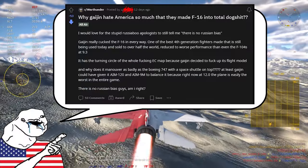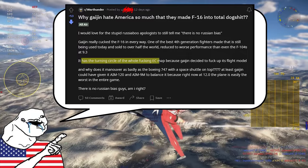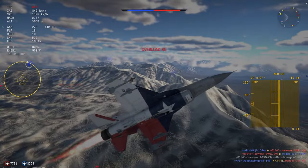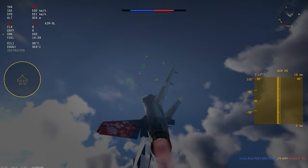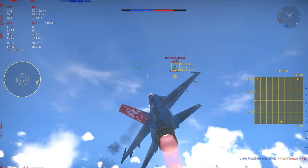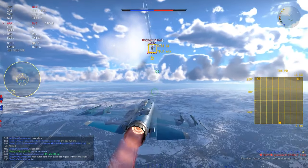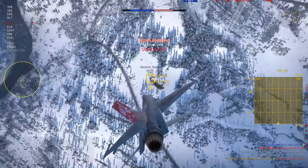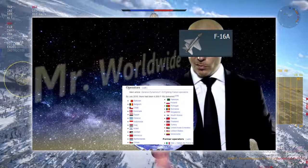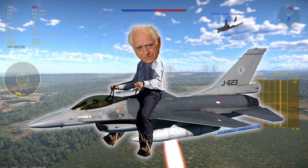But wait — the F-16 maneuvers as well as the goddamn space shuttle on final approach and has to turn the circle of an entire map, you may be asking. And to that I say: learn how to manage your speed. Does a plane that can very easily out-rate every other jet at top tier, with enough room left to save your ass when you make an error, sound like a brick to you? Listen closely, because now I'm going to teach you how to play the Falcon.